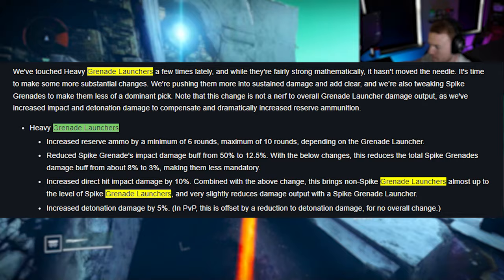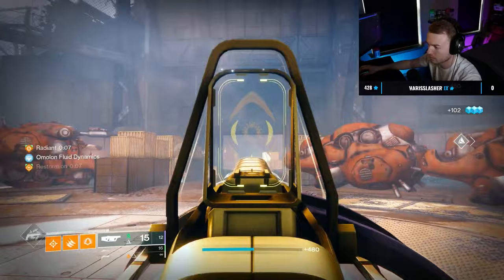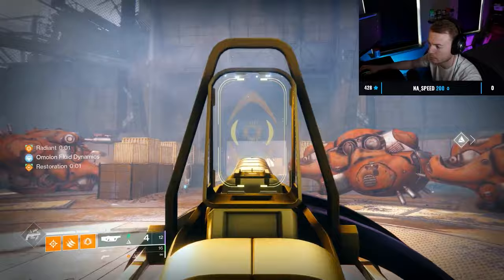In previous seasons, GLs would tend to fall behind things like rockets and linears because they just didn't have enough ammo to compete, even though they still offered solid DPS. Now things like Cataphract can hold up to 29 rounds, Caraxis can hold 35, and even Anarchy is back to where it once was with a 23-round base capacity and a 29-round max.